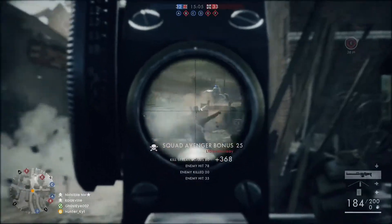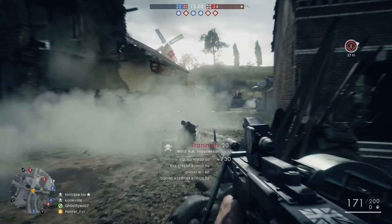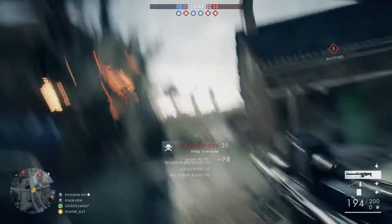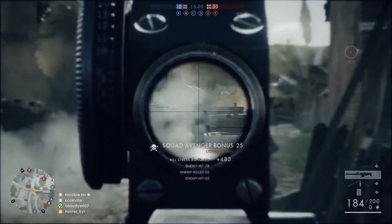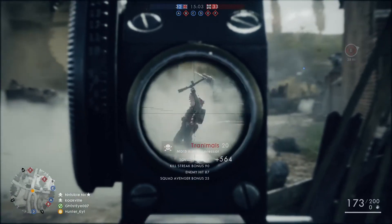First off we have the weapons. As you guys can see here we have the Bergmann MG-15 light machine gun, and right next to it it says suppressor. So this could mean one of two possibilities: one, it could be like an actual sound suppressor — I'm not sure if those were really around back in World War One, and I wouldn't really see a need for one because when you shoot in Battlefield 1 you do not appear on the mini-map.